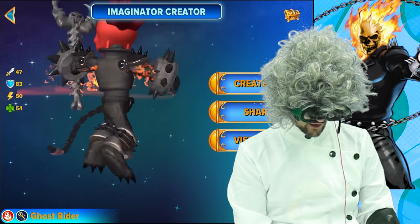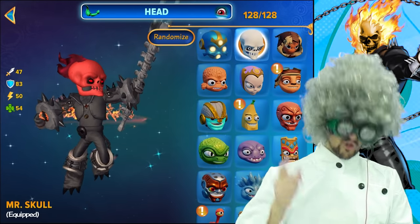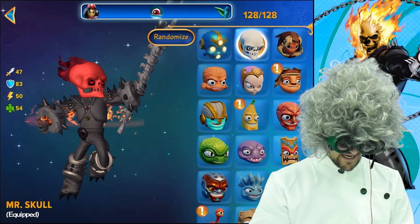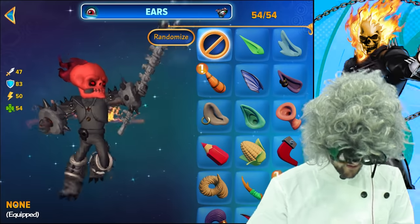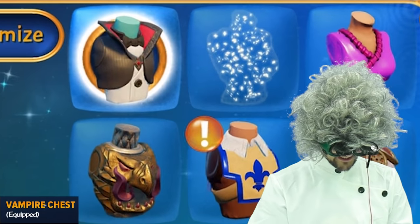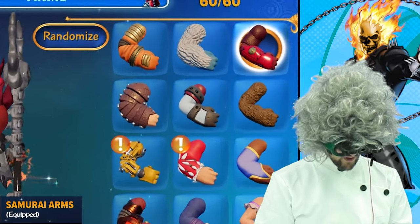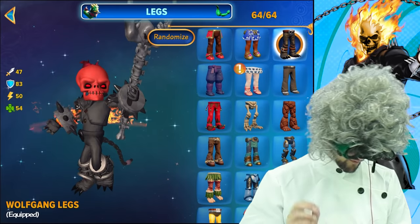Here is a look at the Ghost Rider. Now let's show you how we did it. For the head, you'll want the Mr. Skull. For the eyes, you can use the plain. For the ears, you want none. For the chest, you want the vampire chest because it's the closest thing to the big long jacket that he has. For the arms, you'll want the samurai arms.